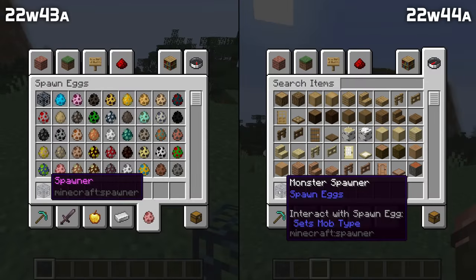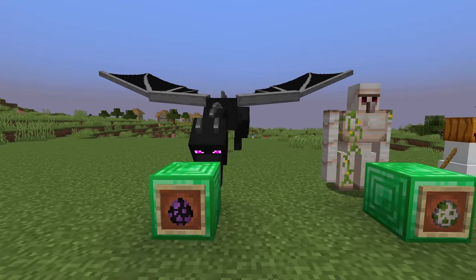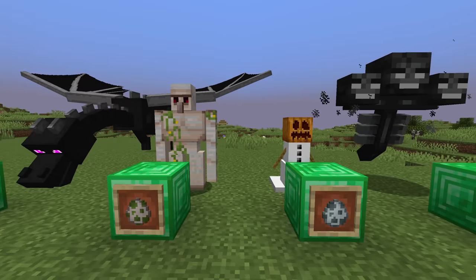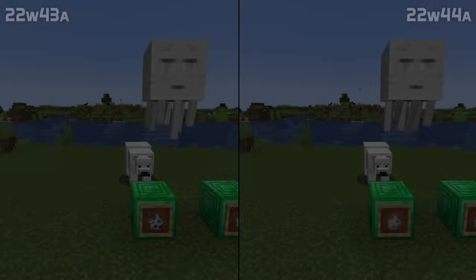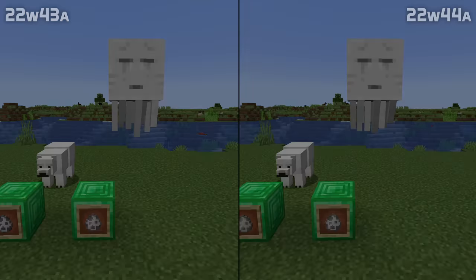It also tells you how to change its type if there is no mob set on that spawner item. The display name of spawners is now 'Monster Spawner', which is what the block was already called on Bedrock Edition. There are new spawn eggs in the snapshot too, for snow golems, iron golems, ender dragons and withers. Out of those, ender dragon and wither spawn eggs are not available from the creative inventory — you'll need to use commands to obtain them. The polar bear spawn eggs have also been recolored to make them easier to distinguish from ghast spawn eggs.